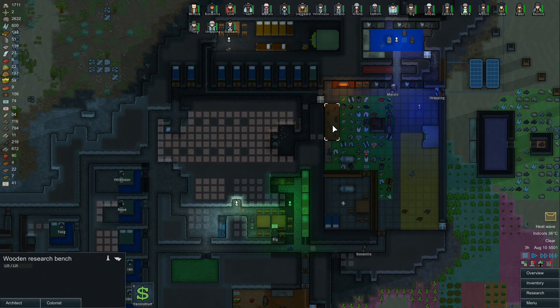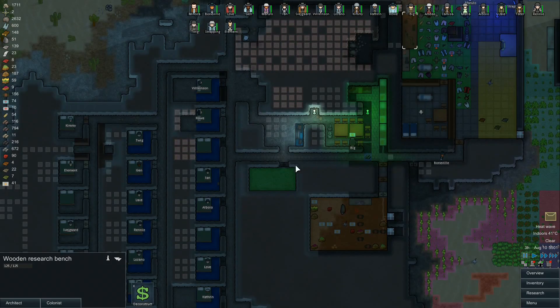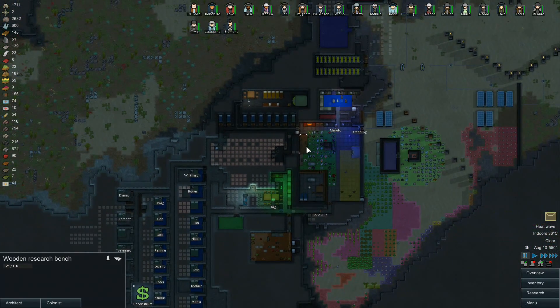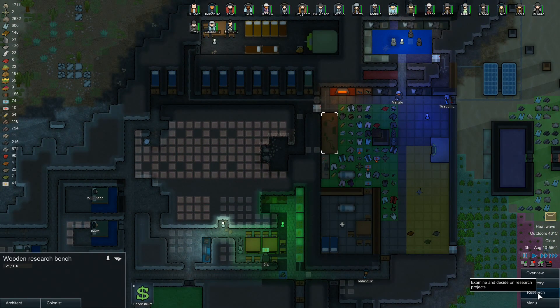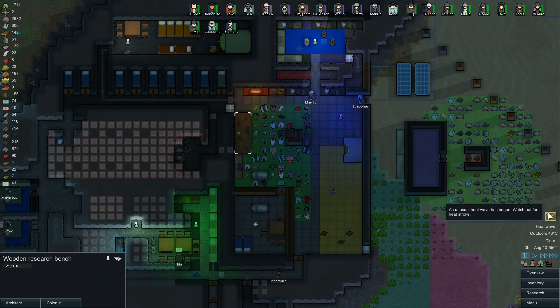Welcome everybody, Pursuit here playing RimWorld on Alpha 9. I've got this bench selected because we don't have any more research to do. Just to remind myself, there's several other things I want to look at. We've got the heat wave that came on last time - I called it a heat stroke but it's actually a heat wave, which causes heat stroke.